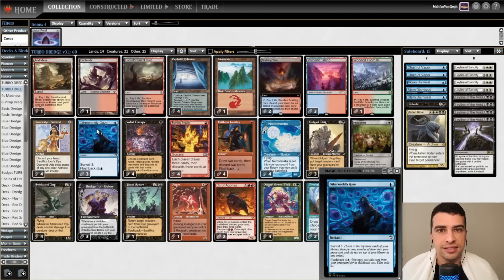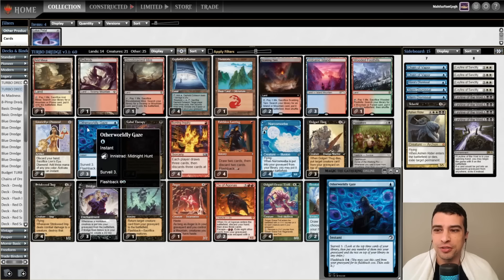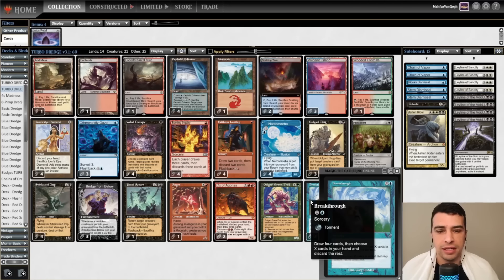Today we are trying minor changes compared to yesterday: no Lotus Petal, two Breakthrough instead of three, and three Otherworldly Gaze instead of two. Otherworldly Gaze is amazing in this deck, and Breakthrough is the most all-in card we have. After testing three and four copies, I decided this deck wants only two copies of Breakthrough.